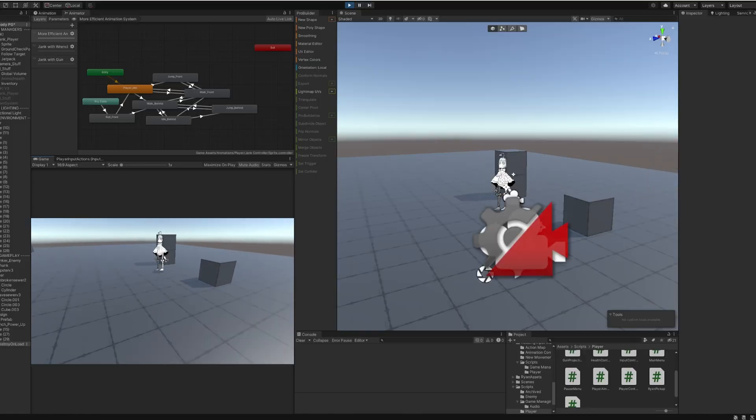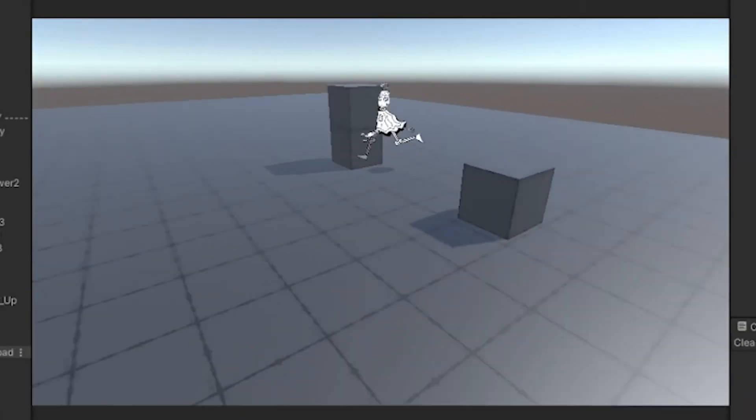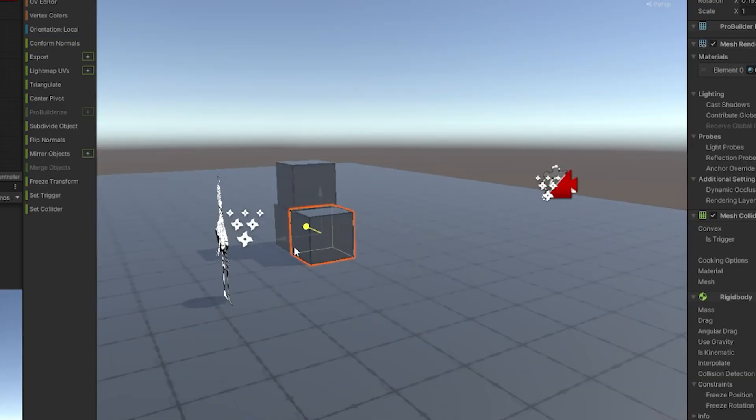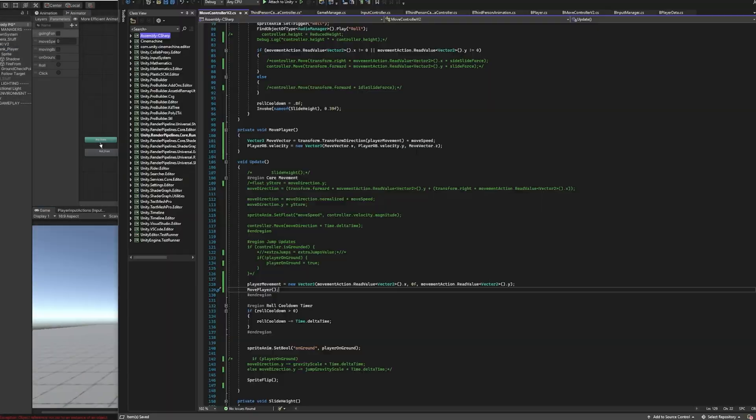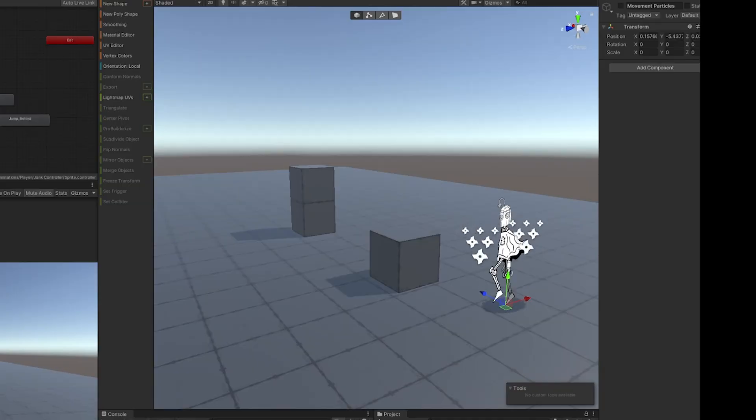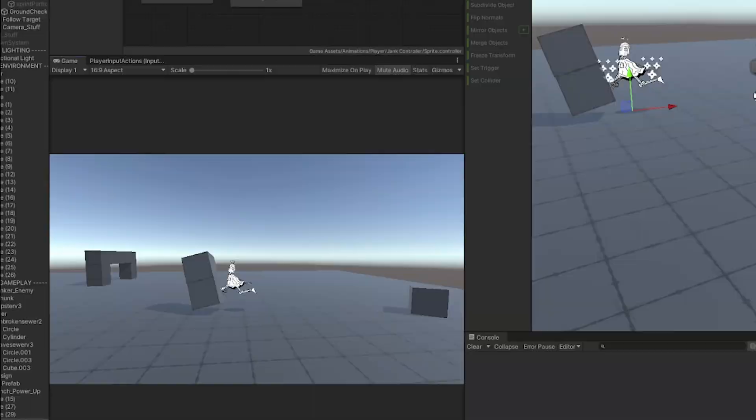One thing that's been bugging me for a while is Cenk is not able to interact with the world around him. This is because I'm using a character controller, which doesn't have physics, so it feels really stiff and static. So let's spend the next three days straight programming a new rigid body system — and with the magic of editing... look at that! Way more fun.